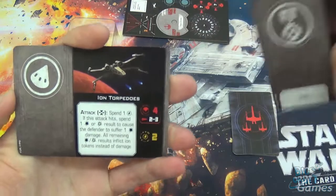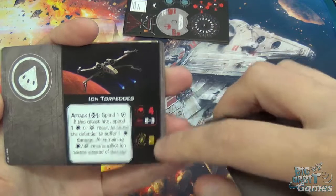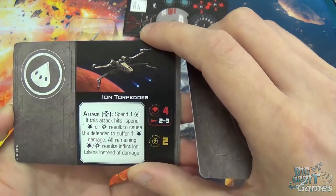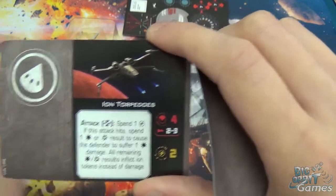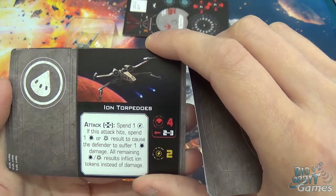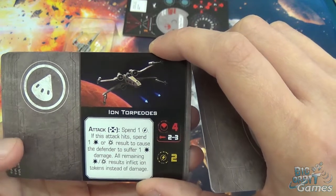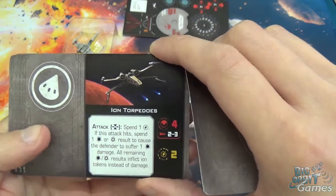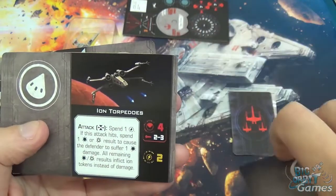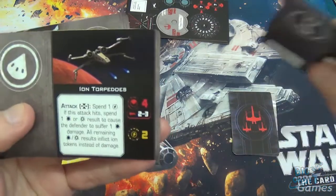Then you've got Ion Torpedoes. Spend a Target Lock and spend a Charge Counter off this. If the attack hits, spend a hit or a crit result to cause the defender to suffer one hit damage. All remaining hit and crit results inflict Ion Tokens instead of damage. So you can load your opponent up on Ion Tokens and watch them just fly straight forwards — always good. And you are rolling four attack dice at range 2 to 3 with no range mods, so quite nice.